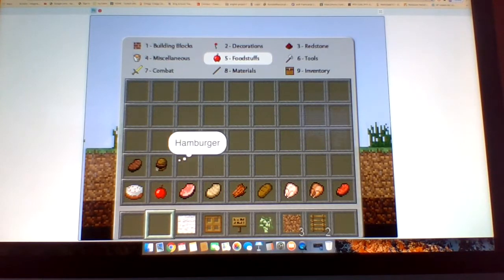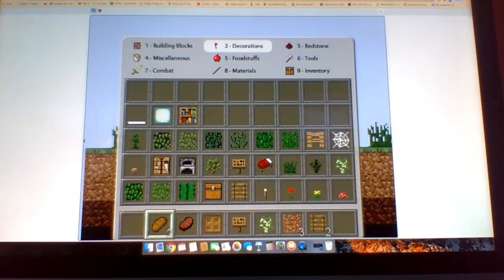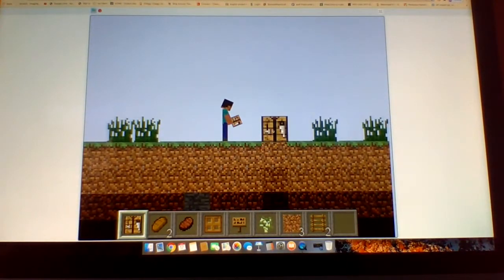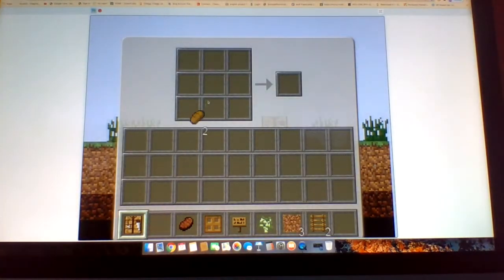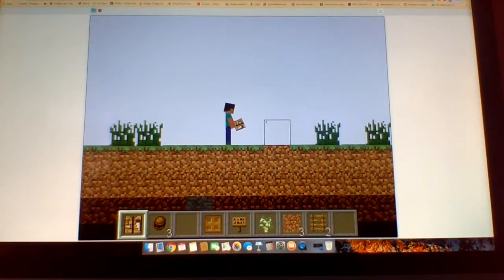There's food — a hamburger! Let me get a crafting table. I'm gonna do something. I think I know how to make a hamburger in the mod. Boom, boom, and boom — that's how you make a hamburger!